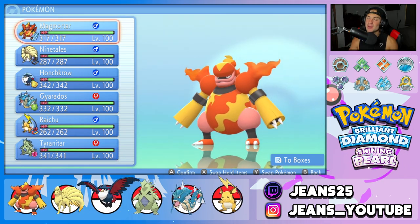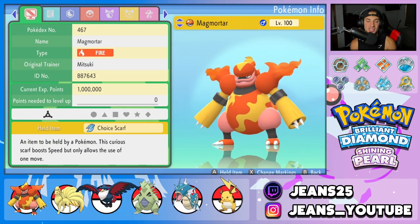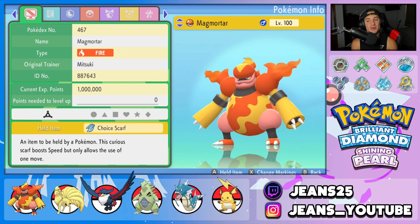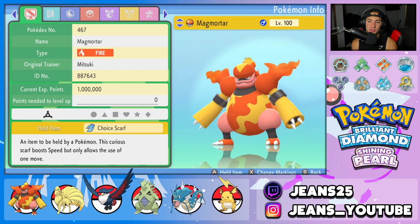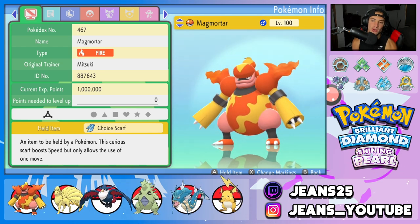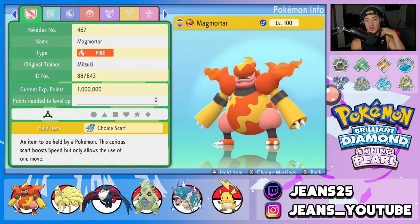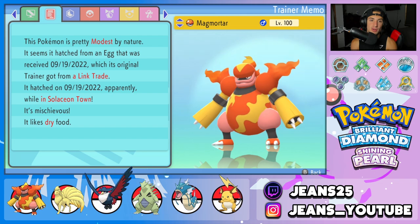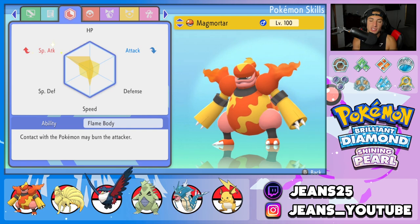We're hopping back to the Coliseum playing some BDSP — it's always fun to hop into the BDSP ladder. Starting off with the one and only Magmortar. This Pokemon is so cool; it has two fire cannons on his hands and the design is phenomenal. I'm so glad they gave Magmortar an evolution when this game came out, just like Electivire — both amazingly designed. We gave it Choice Scarf as an item so we can outspeed a lot of Pokemon. Its EVs are fully invested in Special Attack and then split between HP and Speed.